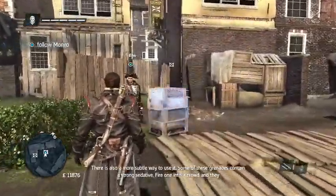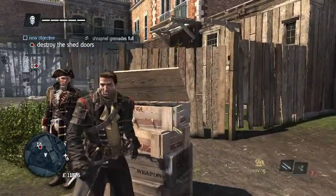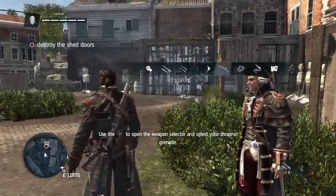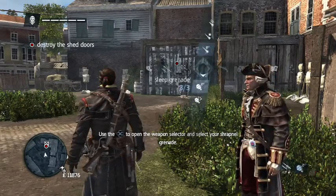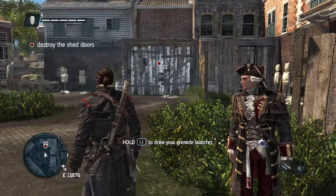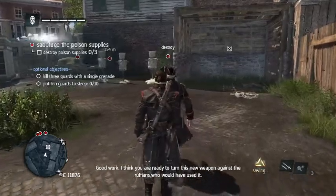There is also a more subtle way to use it — some of these grenades contain a strong sedative. Fire one into a crowd and they will fall asleep immediately. We should test this new weapon — use it against that door. Good work. I think you are ready to turn this new weapon against the ruffians who would have used it.